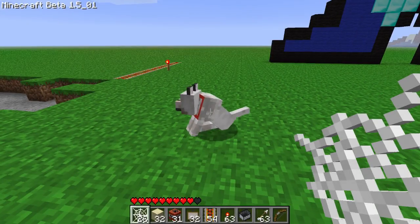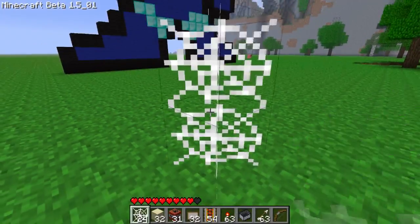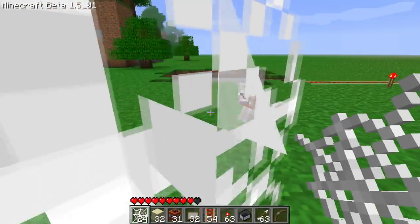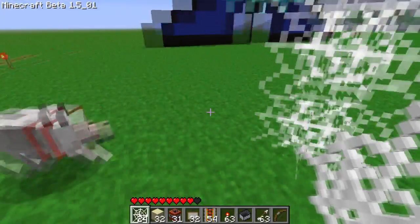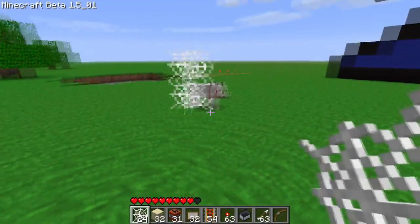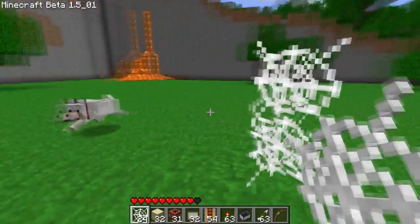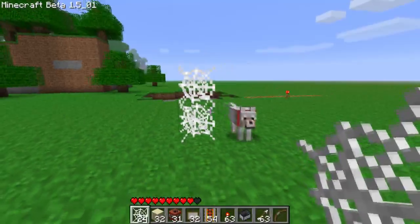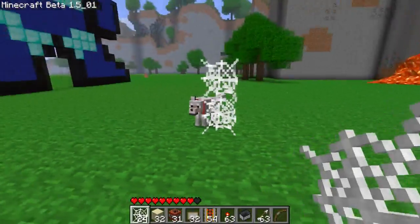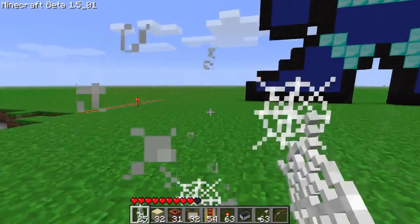I'm actually not gonna show you, but I'll just tell you: if you go into the Nether with spider webs and you're trapped in a spider web, ghasts actually can't see you. Kind of a weird thing to note. Anyway, that's all I wanted to show you guys as far as spider webs go in Minecraft Beta 1.5. Hopefully this will get implemented pretty soon. I think they are pretty fun to mess with and they do have some pretty major implementations that they can be used in Minecraft.